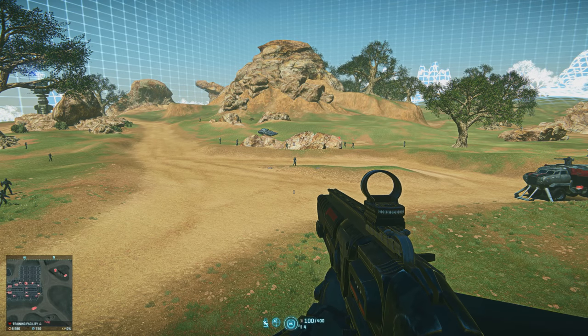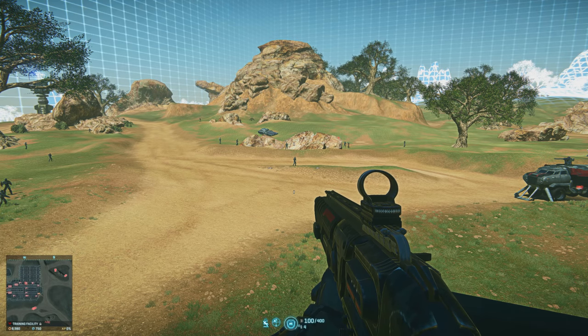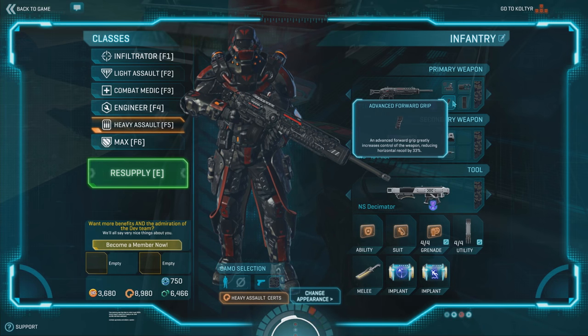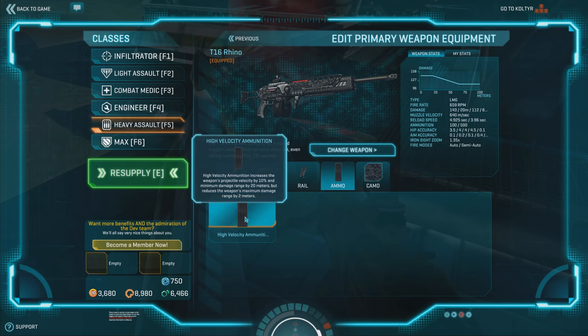The Rhino is the TR version of the point hold LMG, basically the Polaris on TR except it doesn't have access to soft point ammo. Looking at the configuration here, we have an advanced forward grip which makes the recoil identical to the Bull — there's no advantage there. With HVA equipped, this weapon has 20 meters of max damage, but putting HVA on actually pulls that in by 2 meters, so you'd be looking at 18 meters. Where the Polaris enjoys soft point making max damage out to 25, the Rhino doesn't. So equipping HVA is basically hurting yourself a little bit when trying to extend the range.